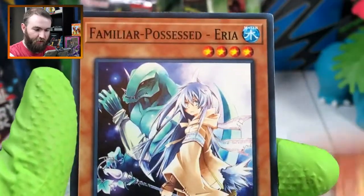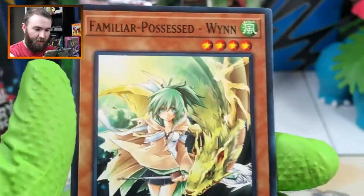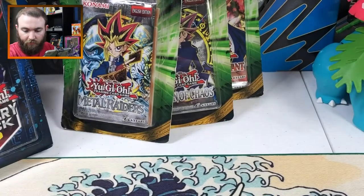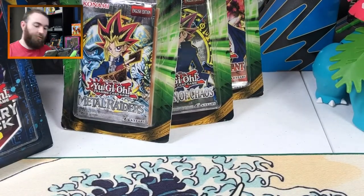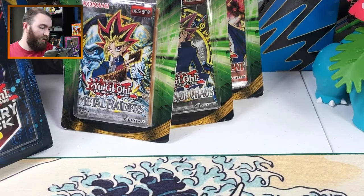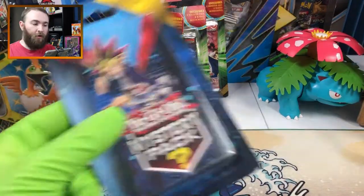Familiar Possessed Aousa. Familiar Possessed Aria. Familiar Possessed Haita. And Familiar Possessed Win. That token might have been the best card out of there. Some pretty cool promos, some pretty cool cards in there. Let's see if we can get anything remotely good out of our mystery packs now.